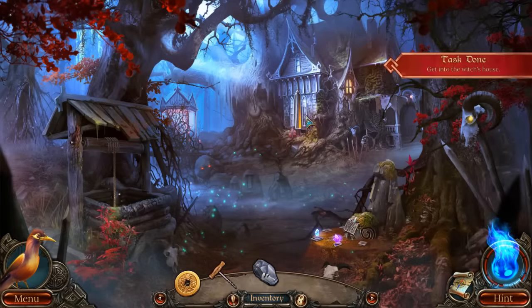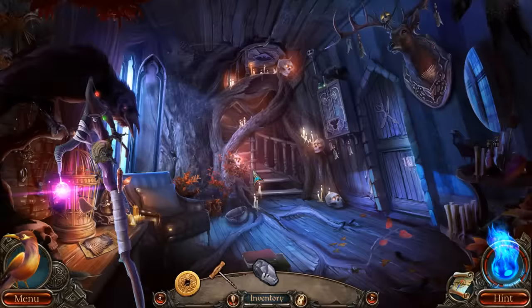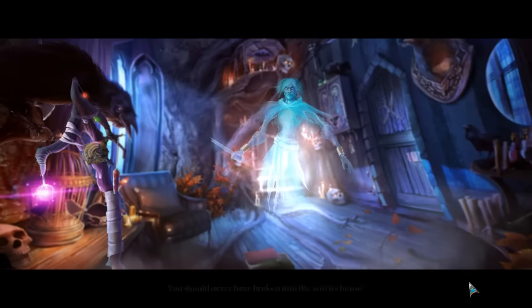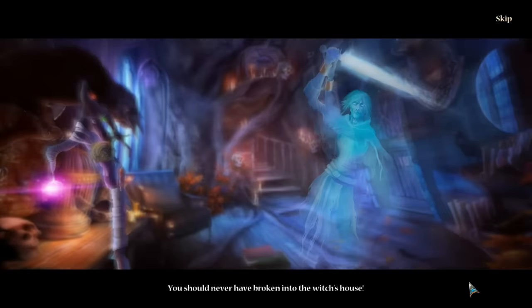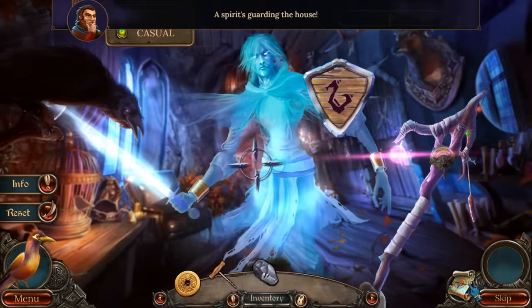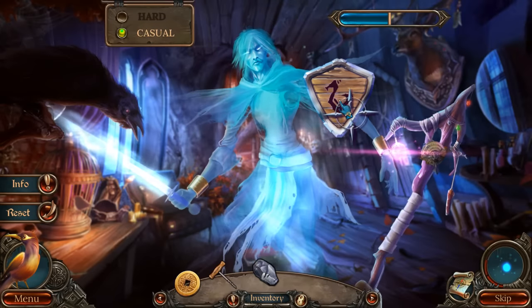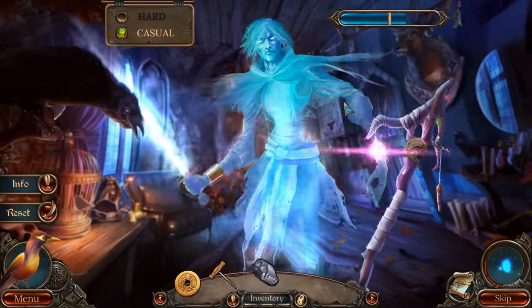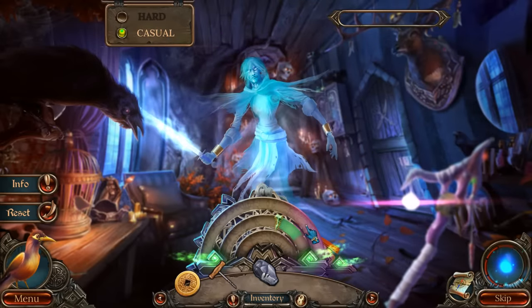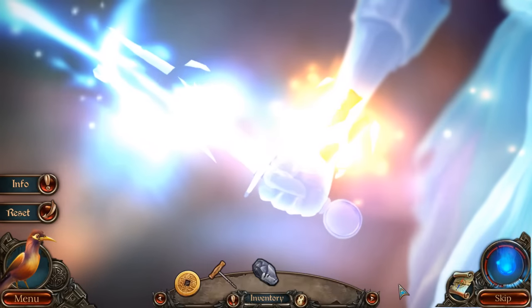Oh, that'll do it! We now have stars which are going to go on our door here. Let's go into the witch's house. Sure, that will be scary at all! Whoa - 'You should never have broken into the witch's house!' Whoa, what are we doing here? Clicking this - yeah, defense! I think we're going to stop it in the green. Yeah, take that! Whoa, so bright and shiny.